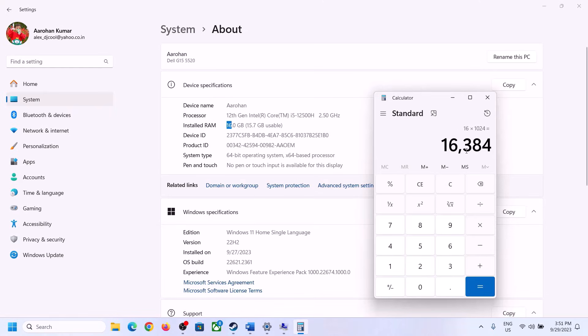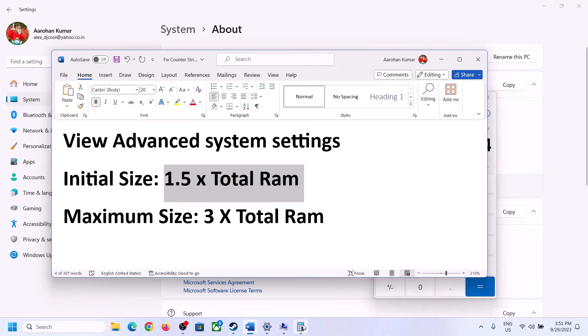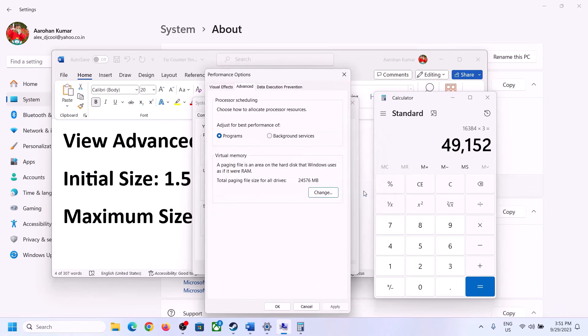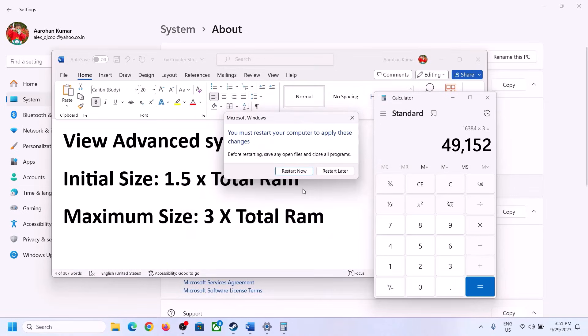So with 16 GB RAM, Initial Size = 16,384 × 1.5 = 24,576 MB, and Maximum Size = 16,384 × 3 = 49,152 MB. Enter those values, click Set, then click OK and Apply. Restart your computer — make sure you restart after this step.